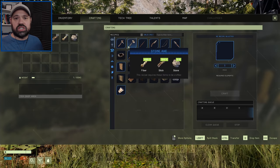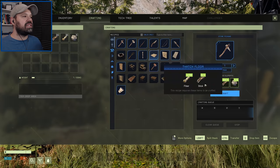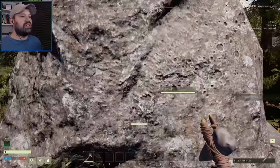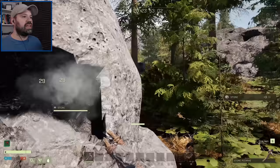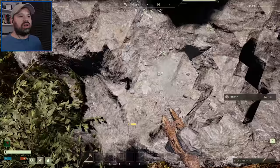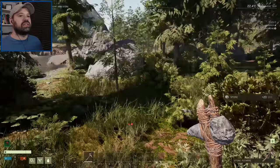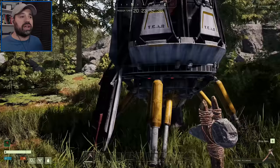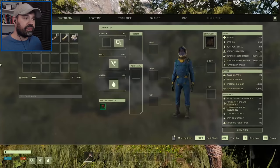Let's get into the tech tree. These two items — the stone axe and stone pickaxe — are unlocked by default. We'll craft those straight away and then mine more stone. The stone has a health bar; once you fully destroy a rock you get a resource and XP bonus. The small iron ore nodes are quick to destroy, which is great for grinding XP early on.